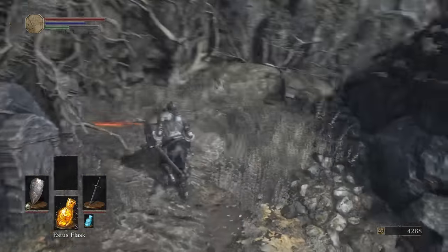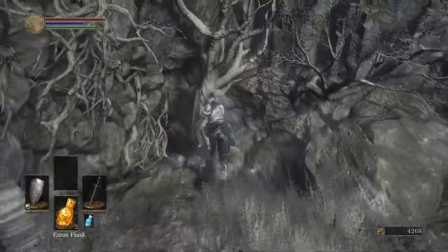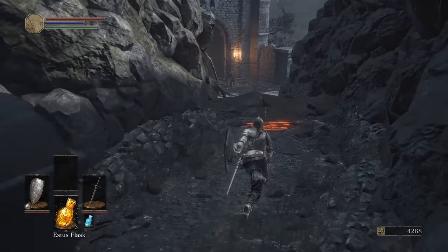Coming up here, you've got to run and jump at literally the last second to make this. You've got to jump from the edge of the rock, aim for the tree. There are Titanite Shards here. There's also a guy down below, so use a plunge attack.